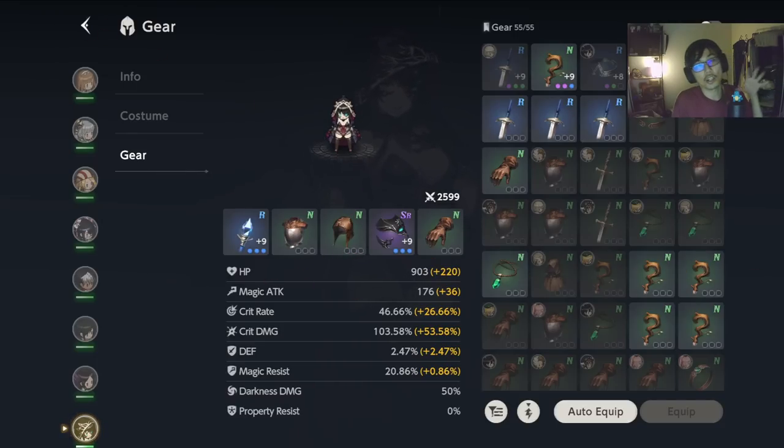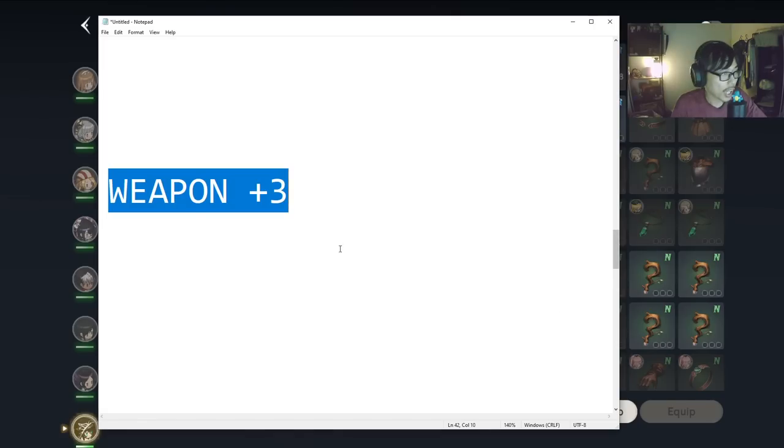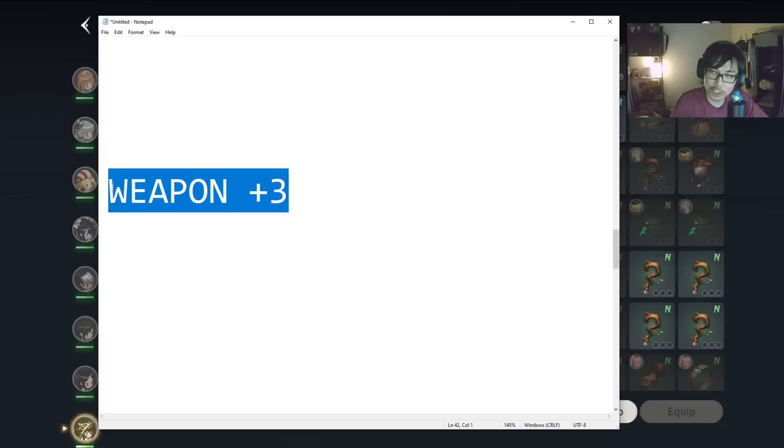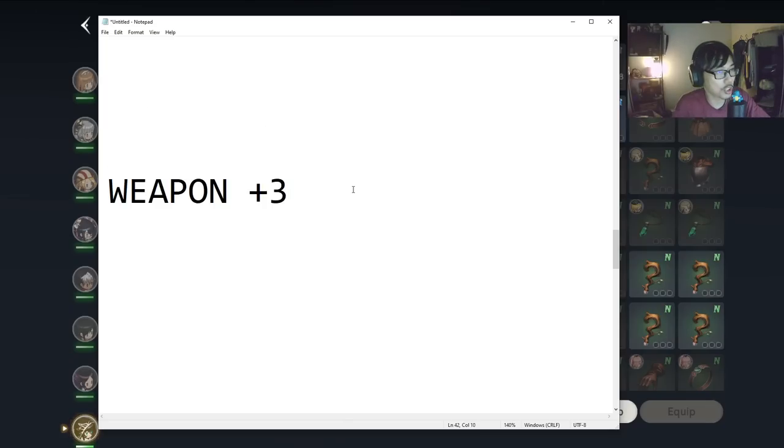So if you cannot get your gears to plus 9, don't worry about it too much — that's going to cost a lot of gold. Especially if you are in the early stage and trying to progress, focus on your weapon if you want to improve damage, and for your tank, focus on the armor. Be smart and selective with your resources, especially gold, so you don't spend too much.